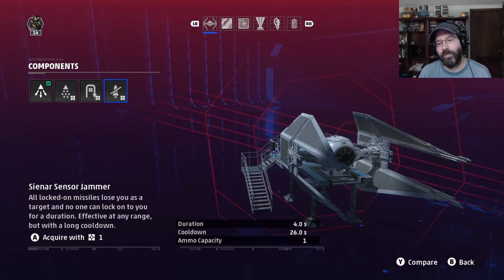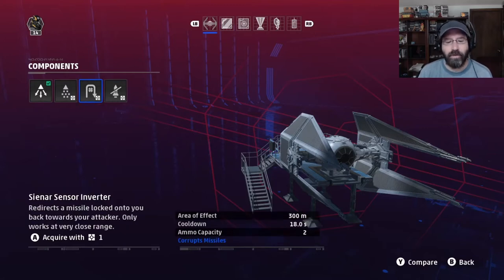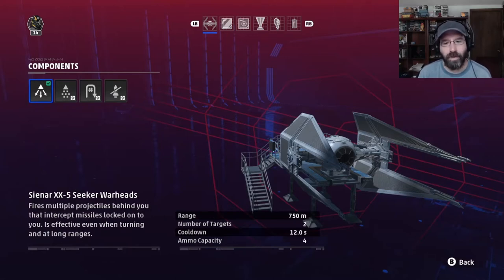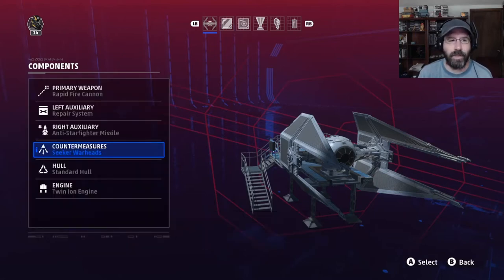The Sneer Sensor Jammer has a four second duration where it will break any locked missiles and prevent further locks on you, but it has a 26 second cooldown and you can only use it once. It'll only save your butt once and not for very long. The sensor inverter has a 300 meter area of effect — if a missile is very close, it can redirect it back to the attacker, which is fun to see. But with only two uses, the long cooldown, and needing the missile that close, it's not that useful. The Seeker Warheads are great — very dependable, very easy to use. If missiles have a lock on you, fire them off and they'll seek out and take those missiles out of play.